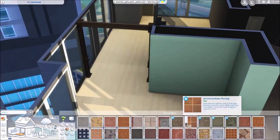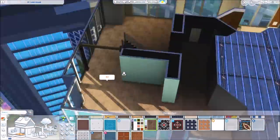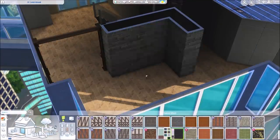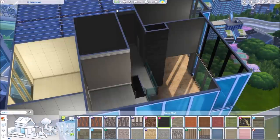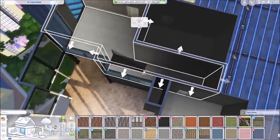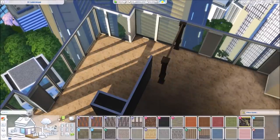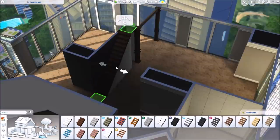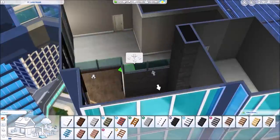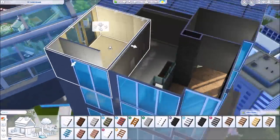I'm really happy with the way it turned out — I think it is very pretty. It did give me a lot of trouble though. I tried renovating this apartment a couple of times before but the floor plan was giving me a hard time, so what I decided to do was delete all of the furniture and start with the existing floor plan, working around it as I planned where furniture would go and which rooms would be which.